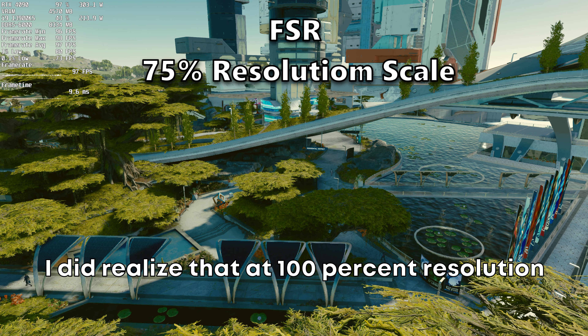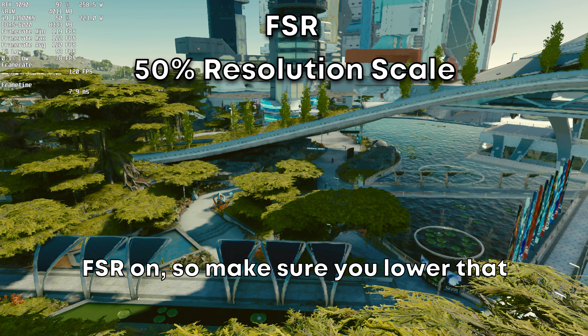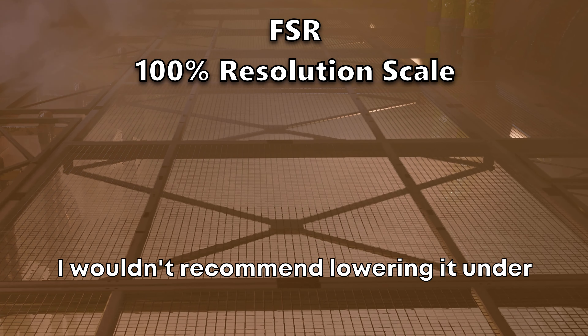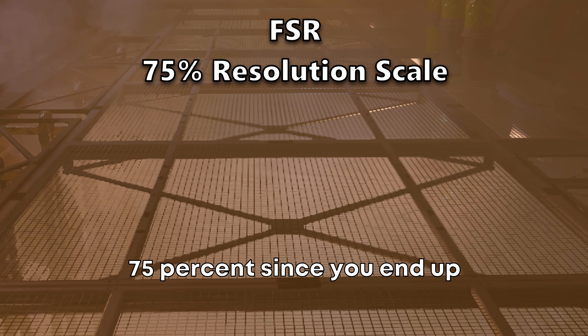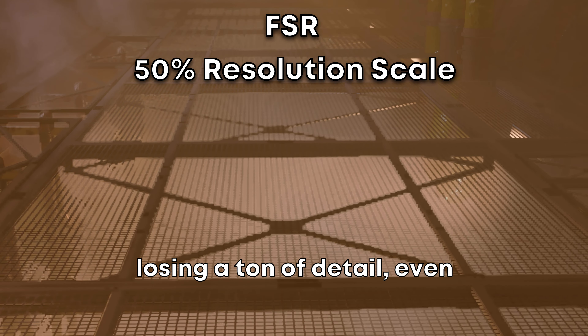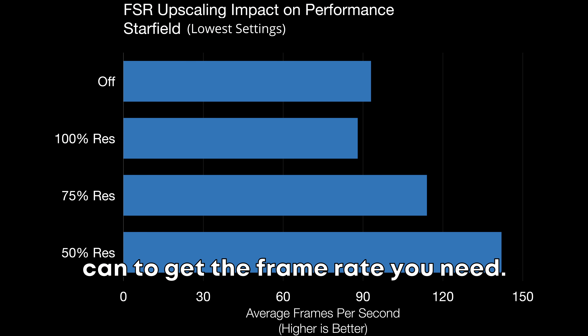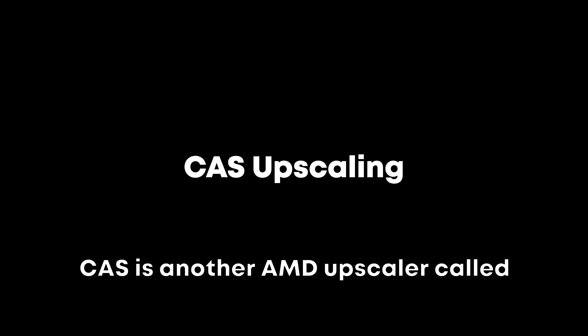FSR is a feature that works reasonably well to boost your frame rate. At 100% resolution scale you'll actually get worse performance with FSR on, so make sure you lower that resolution scale to get a boost in frame rate. I wouldn't recommend lowering it under 75% since you end up losing a ton of detail even at 4K. Keep that resolution scale as high as you can to get the frame rate you need.